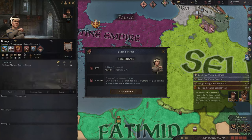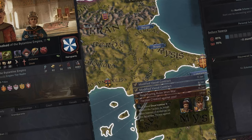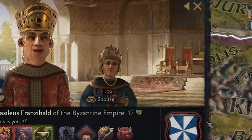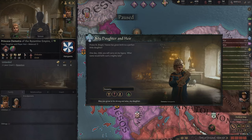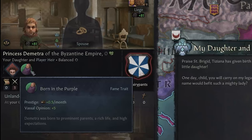Our next target is a lustful Polish dwarf woman called Nawoja — Polish people, please tell me how to pronounce this name. This is practically a slam dunk because it's already an 85% chance of success. Although I can think of numerous times where I thought I had a slam dunk opportunity in the romance area that ended up fizzling out into just pain and regret and crying on your bathroom floor. Our first daughter has been born: Princess Demetra Harrypants of the Byzantine Empire, a dwarf born in the purple, so she'll get a bunch of extra prestige.